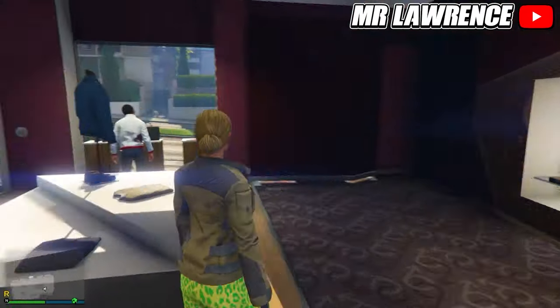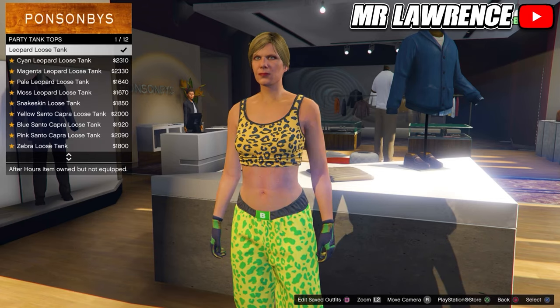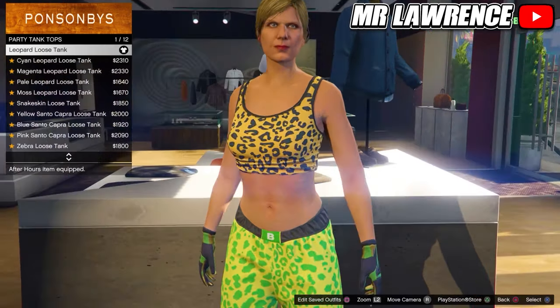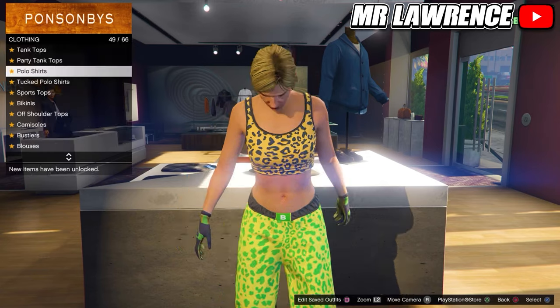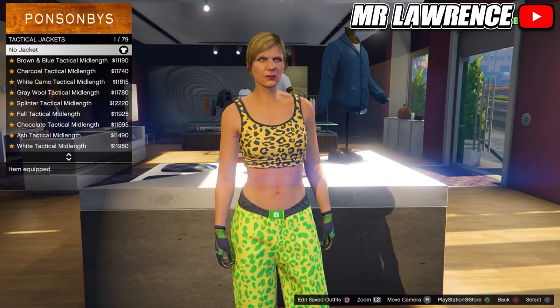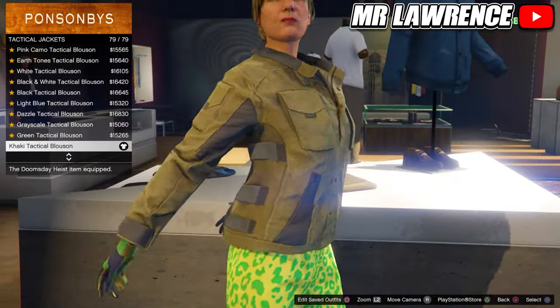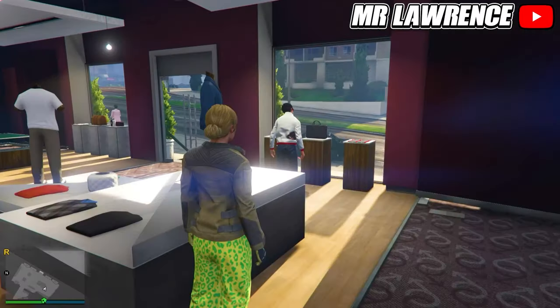Now go back to the top section. Go to party tank tops and purchase the first one. Then go to tactical jackets and purchase the last one. Save this outfit in outfit slot number 9.